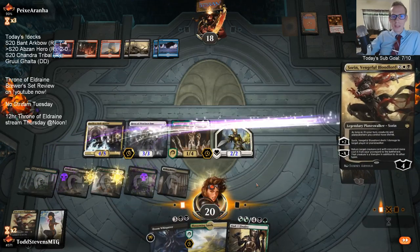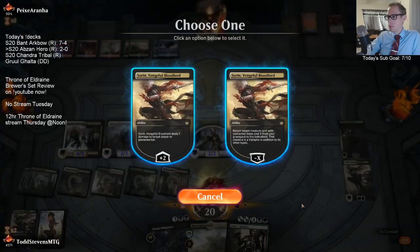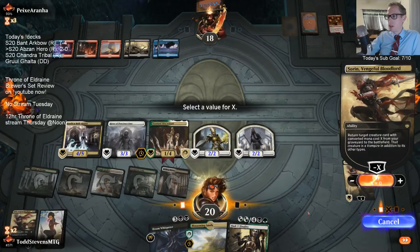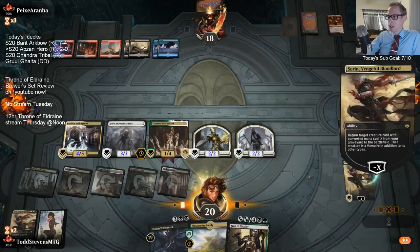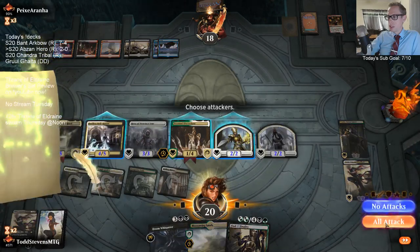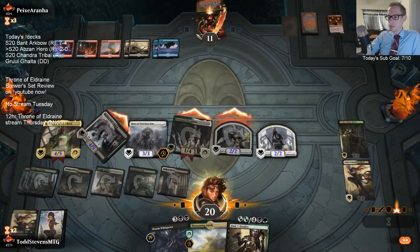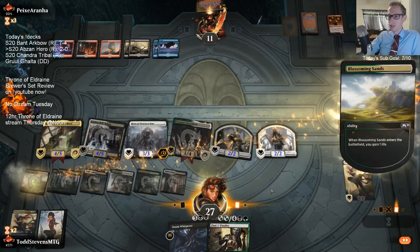I'm a Steelers fan, as you all know - being from Iowa, Iowa Hawkeyes black and gold and the Steelers were black and gold. I'm really, really sad how the offense looked against the 49ers. Defense looked great for most of the game until the fourth quarter, and then they ran out of gas.